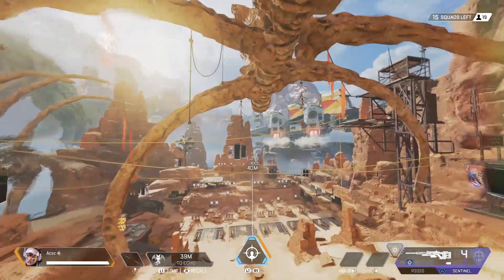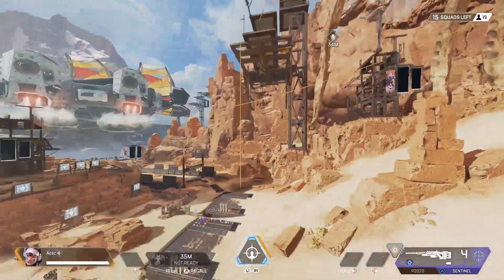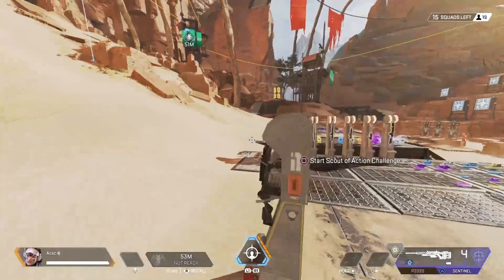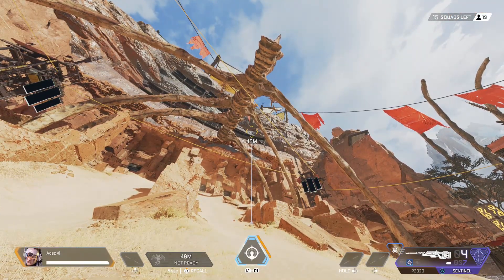You have to press L1 down and hold it to jump. And once you get to the bat you can actually double jump. You can't just double jump whenever you want — it is only when you are jumping to the bat. I'm trying to double jump right now and can't do it at all. It's only when you jump to the bat.